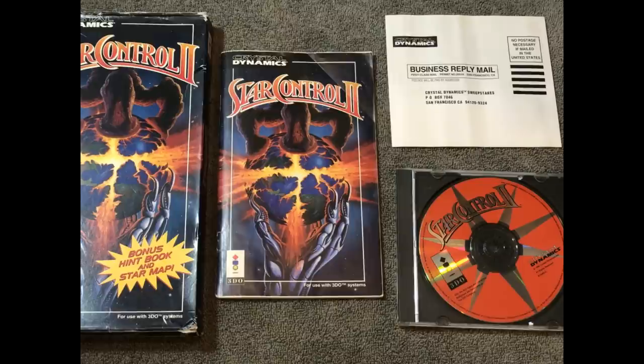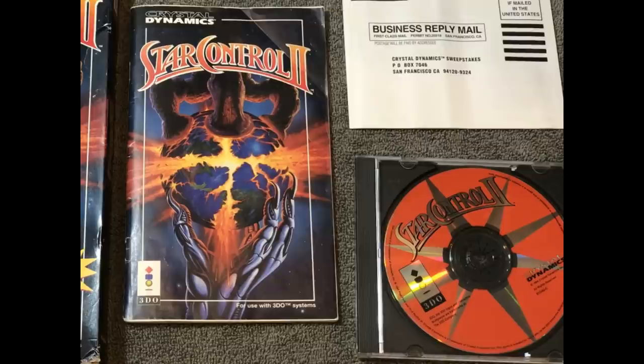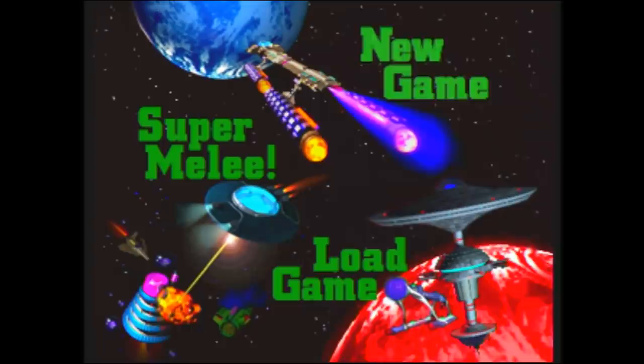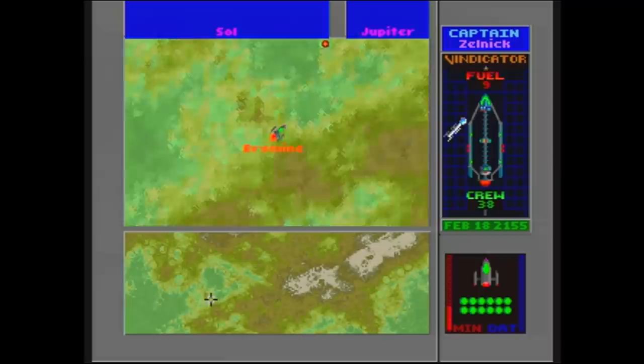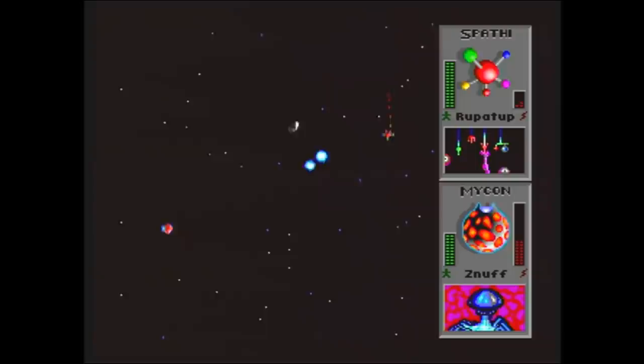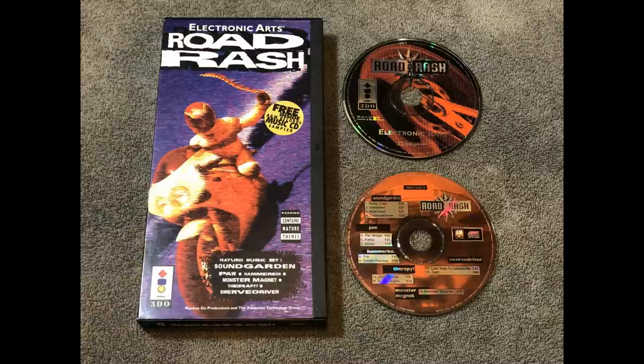If I was going to pick my favorite game on the 3DO today, it would be Star Control 2. I have so many fond memories of playing the Super Melee with a friend at a video rental store in Redding, California. Star Control 2 has two parts: a melee where you can play with a buddy or the computer, and the space exploratory game, which is huge — over 500 stars and 3,800 planets to explore. You go to a planet, go to the surface, collect minerals and elements, and then upgrade your ships. But the Super Melee is what I played a lot with friends. We had tournaments, trying to duke it out using different ships with various abilities. Definitely, this is the game to check out on the 3DO.